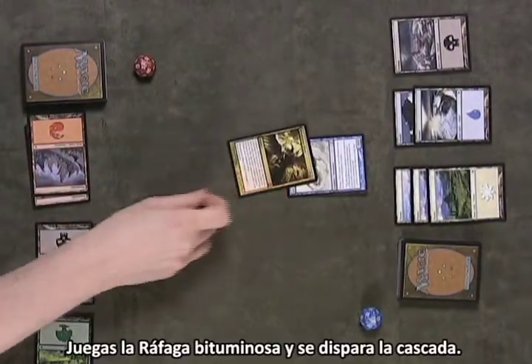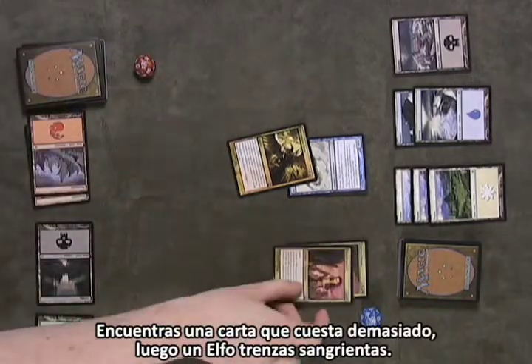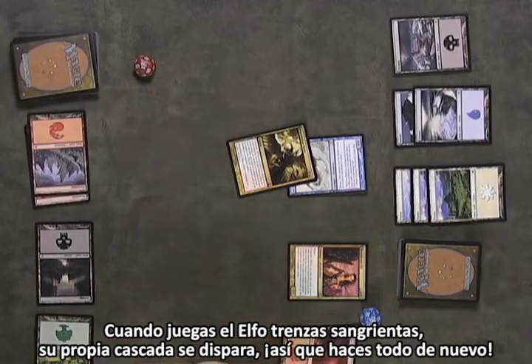You play Bituminous Blast and Cascade triggers. You find a card that costs too much, then Bloodbraid Elf. When you play Bloodbraid Elf, its own Cascade ability triggers, so you get to do it again.